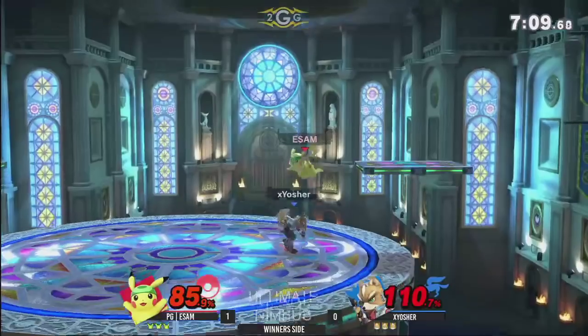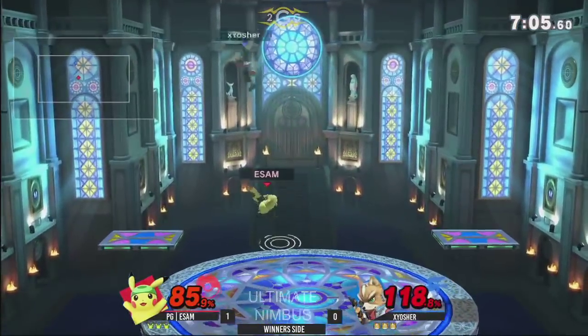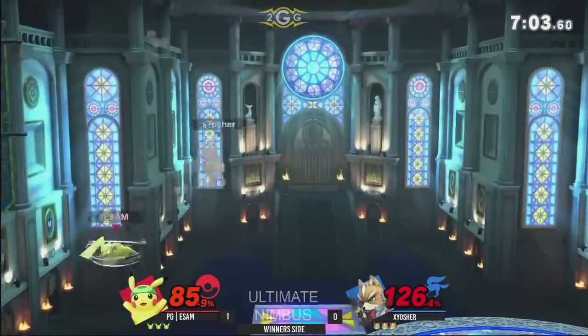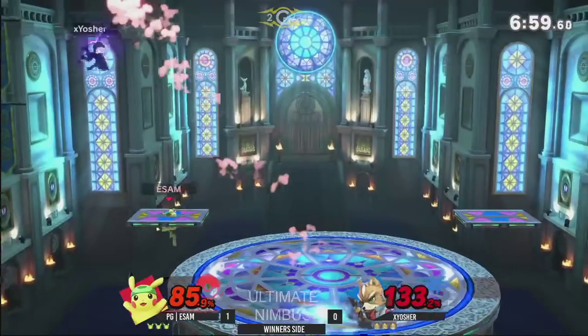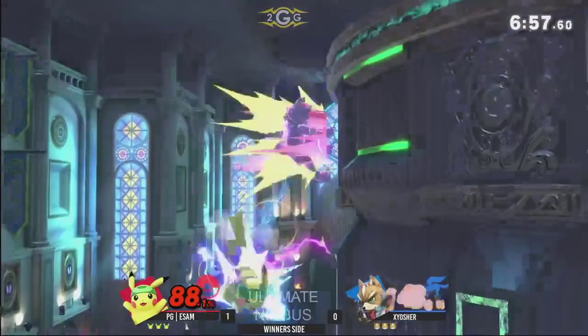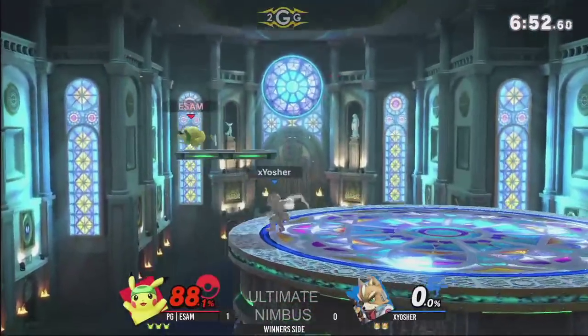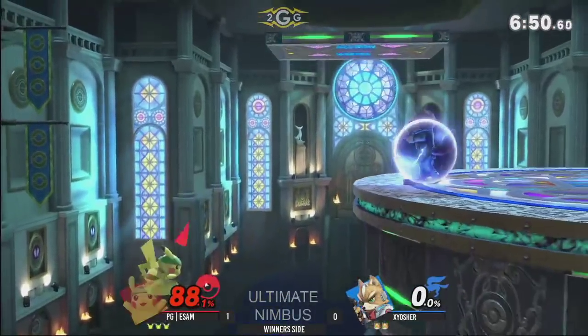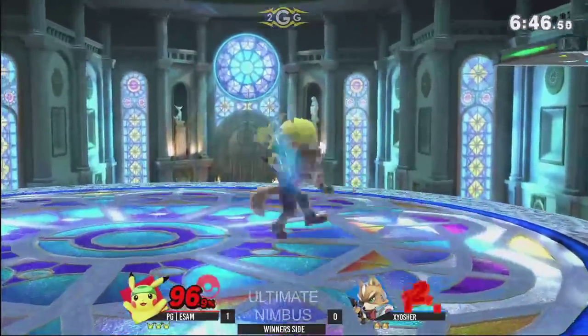Maybe we're not giving Exyosher enough credit. Both of them whiffing, but now the nair connecting. Bringing out the shine very quickly — expecting the thunder. That multi-hit not really working out for Exyosher. Nice tech, but this is not where you want to be — a little bit too low, just putting yourself in the perfect position to get down-air spiked.